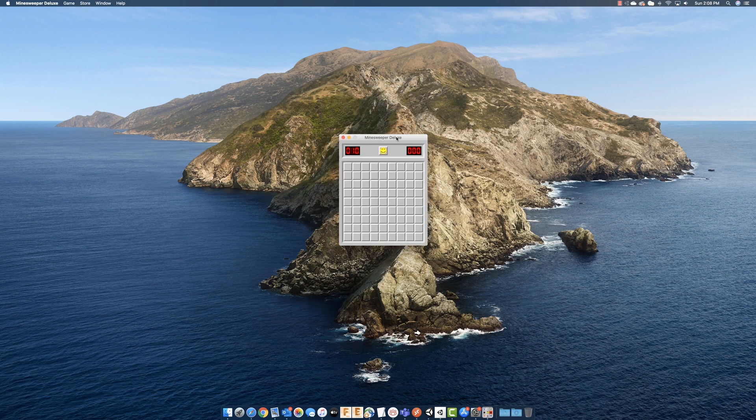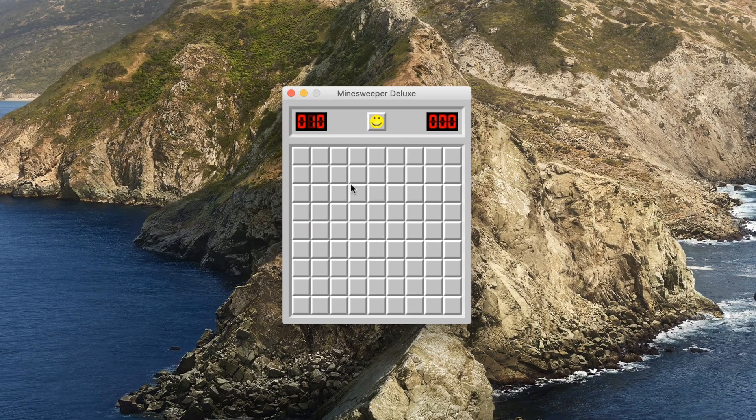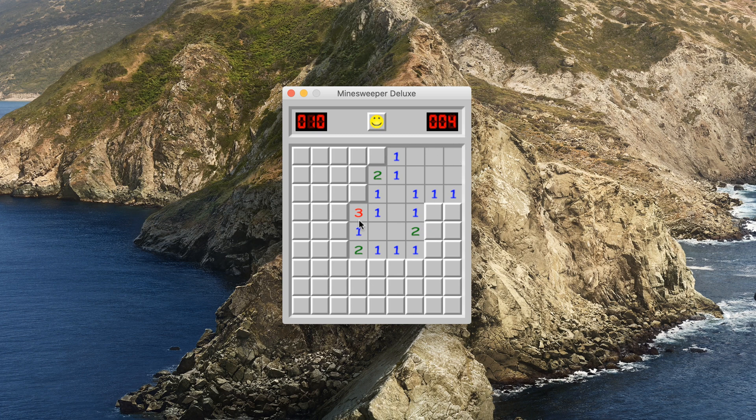I downloaded a version from the Mac App Store which closely resembles the Microsoft version from Windows 3.1. The 9x9 grid for beginner level has 10 mines, which is actually unofficial — the official tile grid is 8x8, so there's a Minesweeper fact for you. We've got tiles covering the board. Behind them we have either a clue tile — telling us how many mines are adjacent — or a blank safe tile that uncovers more tiles around it, or a mine tile we want to avoid. Clicking somewhere can uncover a whole bunch of tiles at once.